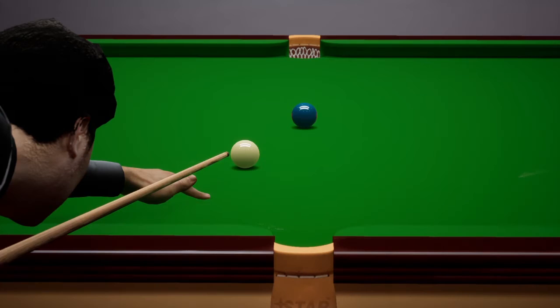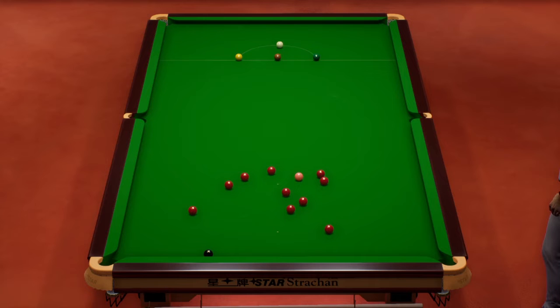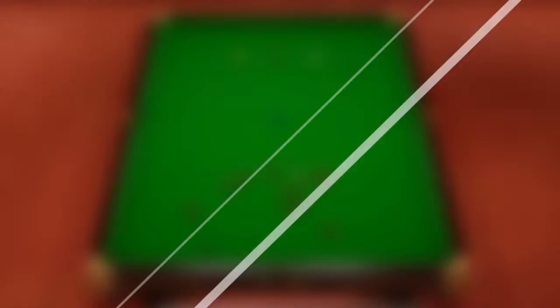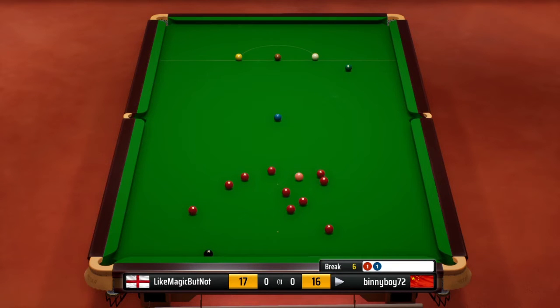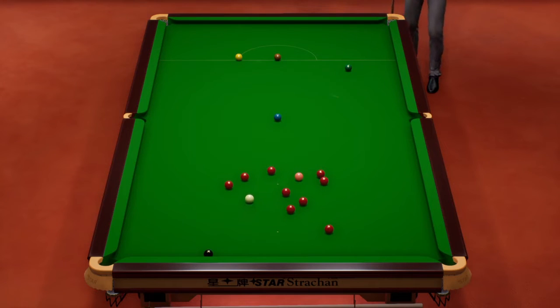Yeah, that would be again not an easy red but it's probably the only one. Oh, he's gone round the table. Could be on nothing here. I think the blue might have covered the red I was talking about. Maybe not. Again, a missable shot, but as you say, long shots on this game tend not to be too much of a problem once you've played the game for a bit. He's looking to pop this into the left corner — oh, he's sitting it on. Good shot! Beautiful. Is he on the pink? Oh, it's a cracking shot. Cracker.